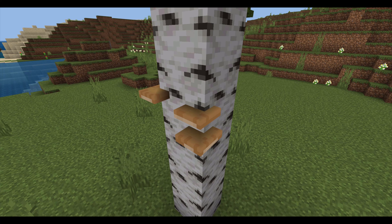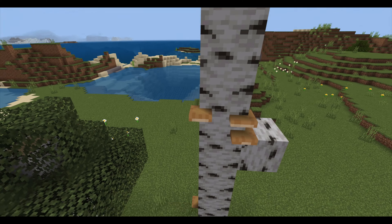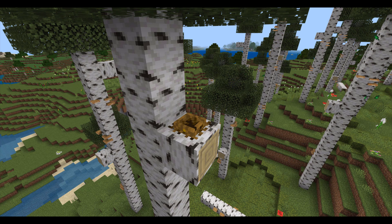I've also added a new mushroom called the shelf mushroom, which grows out of the side of birch trees. These new trees also have a chance to spawn with a beehive on them, as shown in the official concept art for the birch forest. I've also added bird nests into Minecraft, and these new nests have a chance of spawning on birch trees as well.